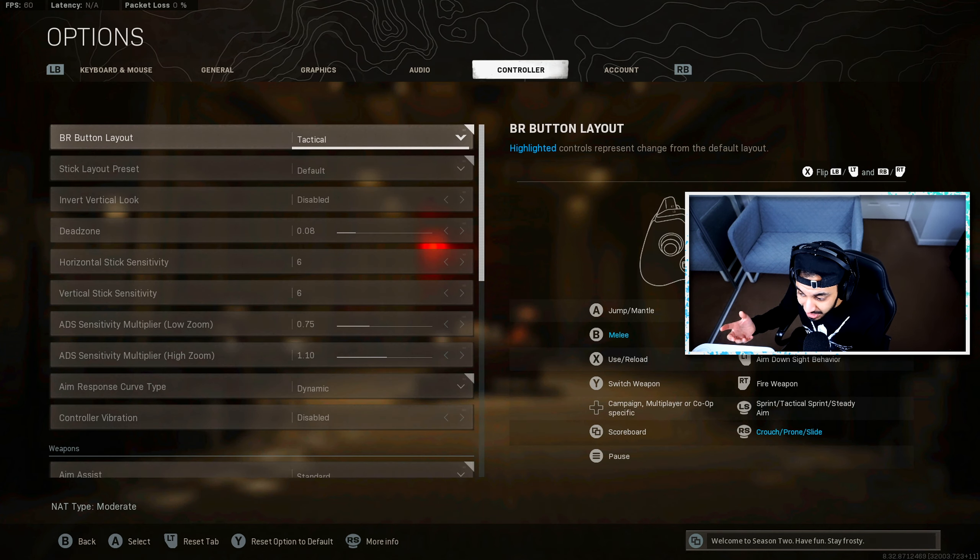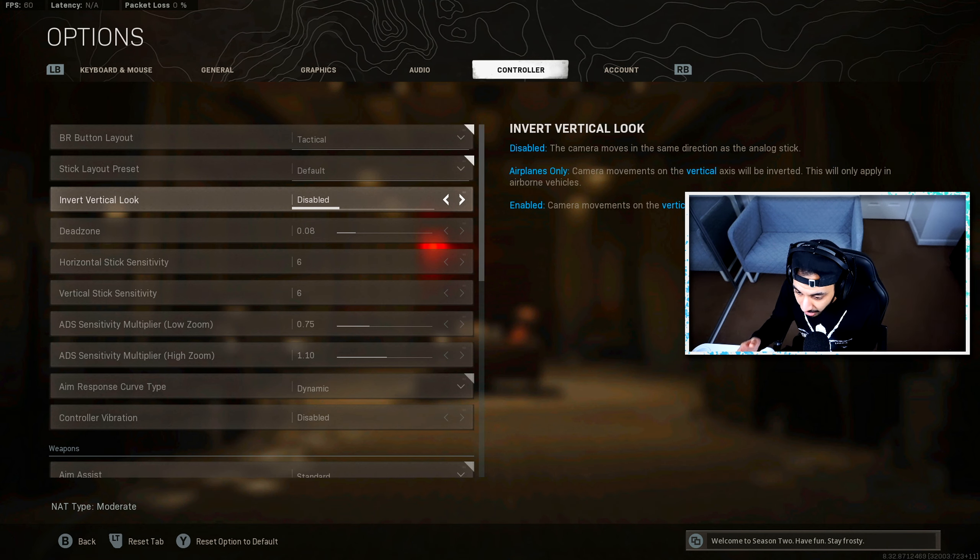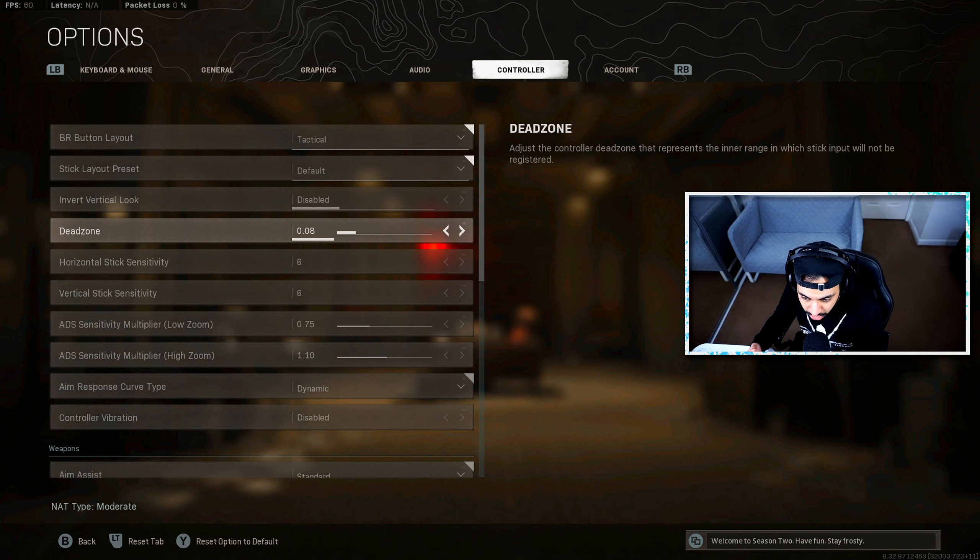Moving on to probably the most important settings — controller settings. I use Tactical layout so I can slide with the right thumbstick. I actually use an Xbox Elite Series controller with back paddles to slide and jump, but if you're using a regular Xbox or PlayStation controller, I recommend Tactical as the best option. You can slide and slide cancel with the right thumbstick, meaning you don't need to take your thumb off to slide cancel, and you can slide and aim at the same time. For stick layout, I leave it at default. Invert vertical look, definitely leave at default. Dead zone depends on your controller — older controllers need a higher dead zone, newer ones can go lower. I use 0.08.